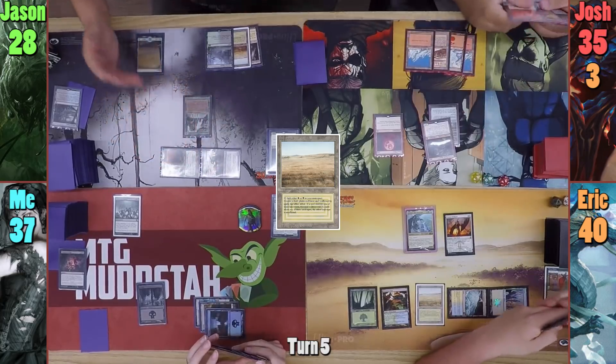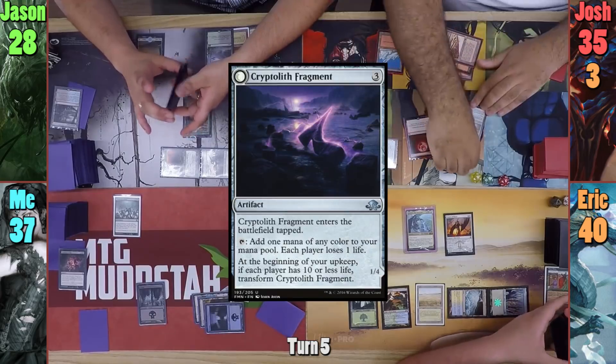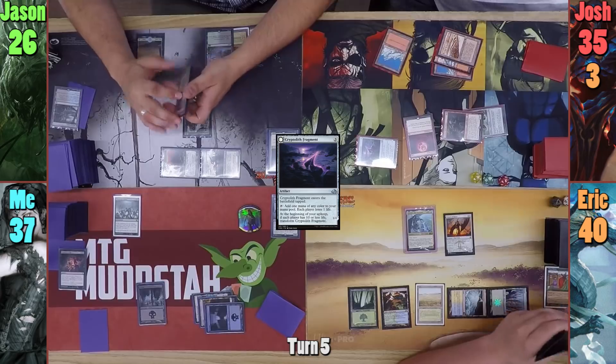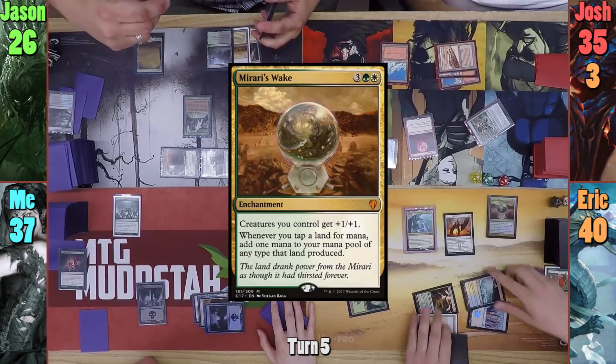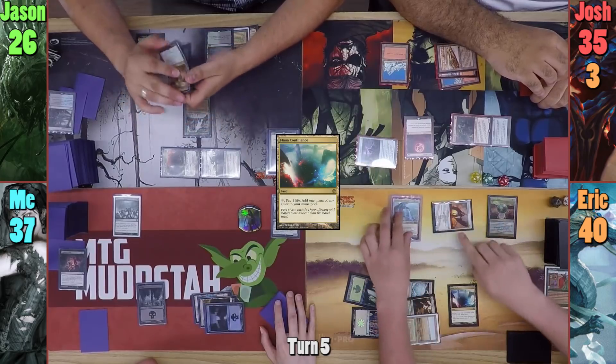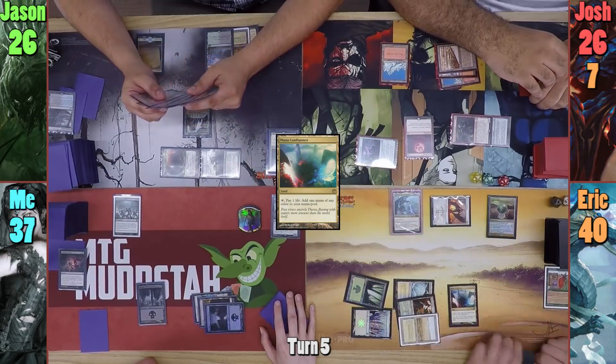Josh plays a Snow-Covered Mountain and casts Cryptolith Fragment. Grenzo goes at Jason once more, and upon connecting for 2, exiles Jason's top card. Eric casts a Mirari's Wake in his main phase and plays a Mana Confluence. Moving to combat, he swings both creatures at Josh for 9 damage, 4 of which is commander damage.